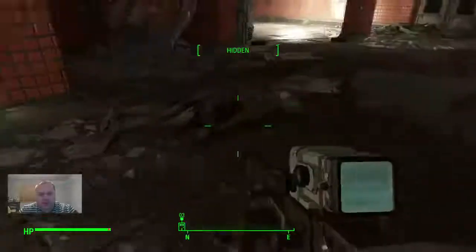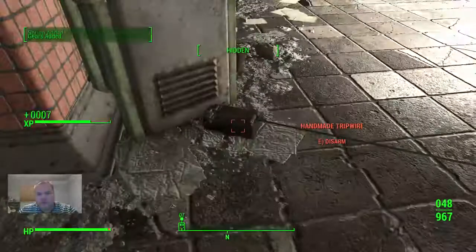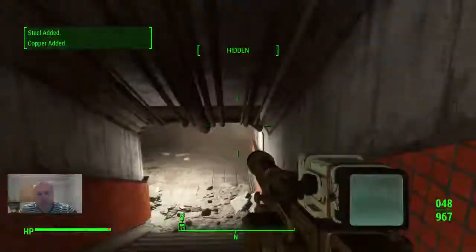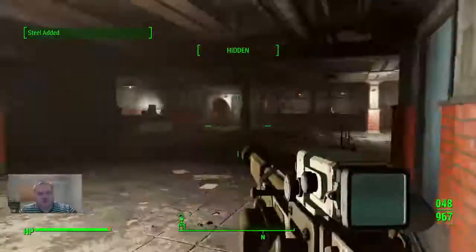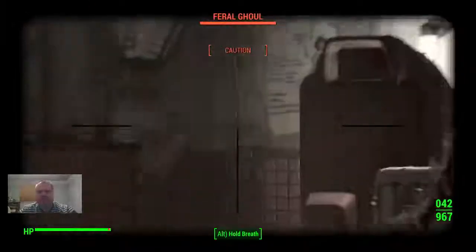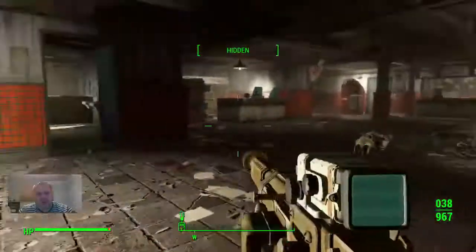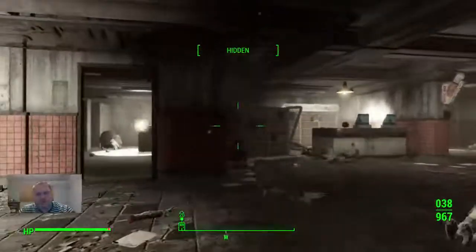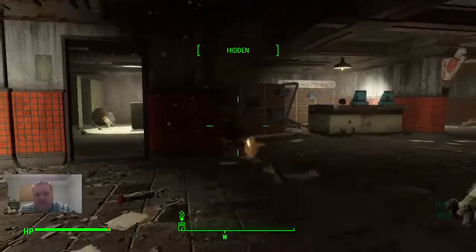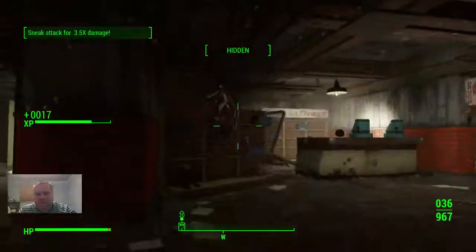Now here we are inside College Square Station. There are dead raiders and dead ghouls. There's a trip wire here that would set off a bomb, so be careful as you come in. At the bottom there are two ghouls on the left. Just around the corner, as you approach, there's a ghoul that's going to climb over the display case.